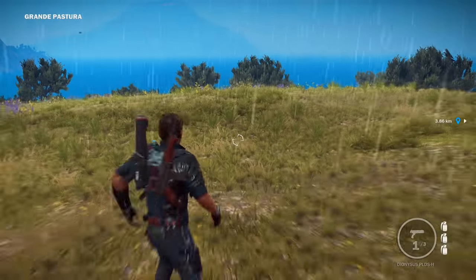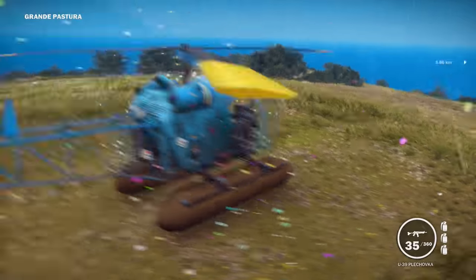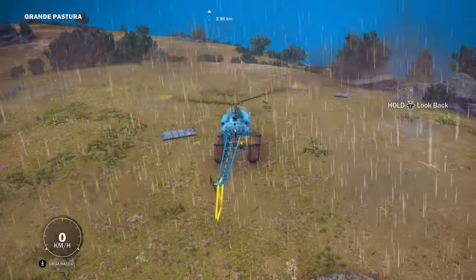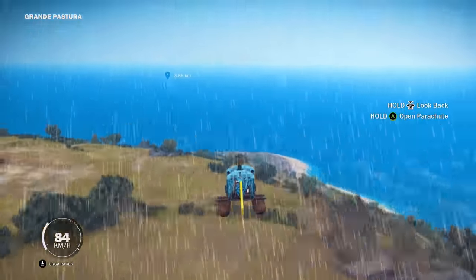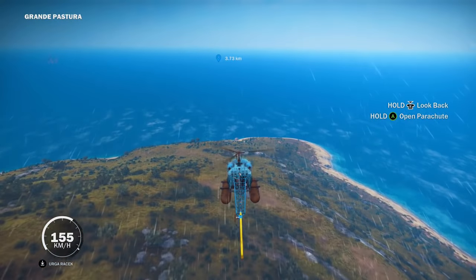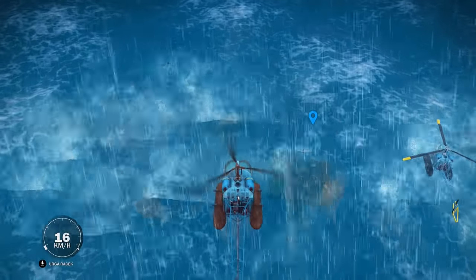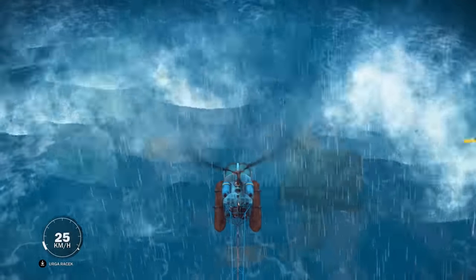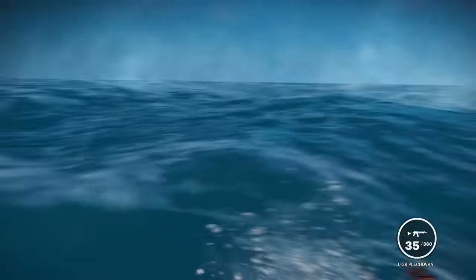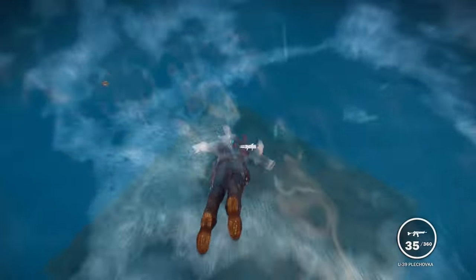Once it's called in, go get in your helicopter or your boat, whatever you want. Once you're close enough, you're gonna want to travel over there and you should see the checkpoint getting closer and closer. The weapon should be there and it should mark everything.